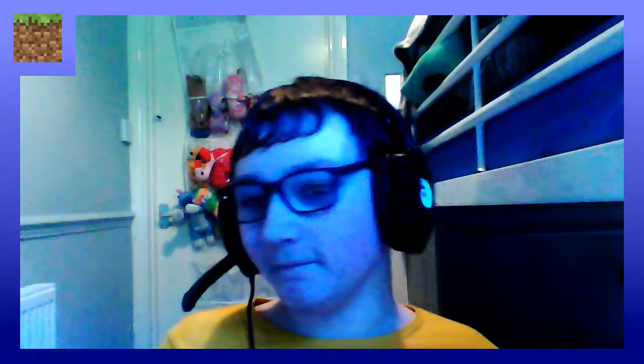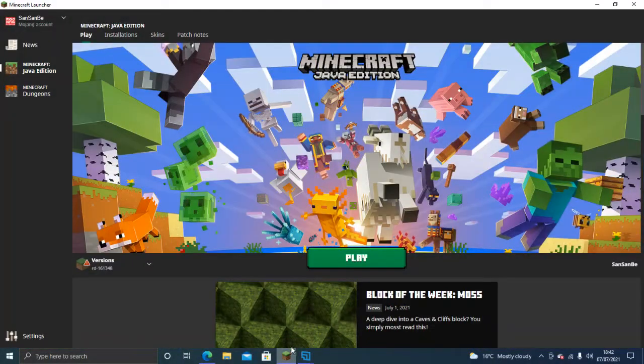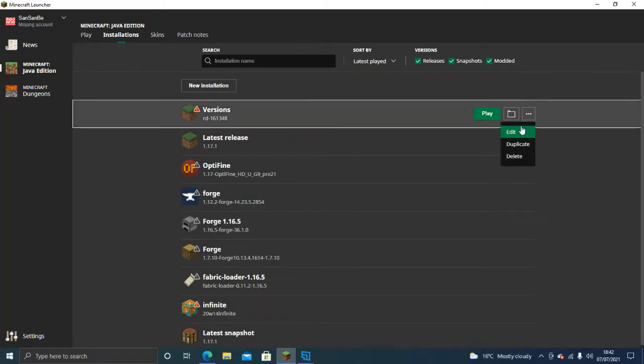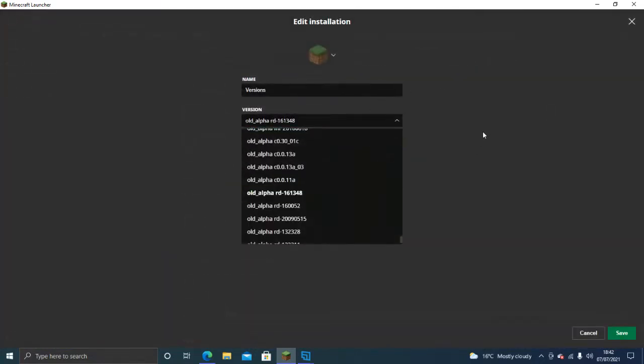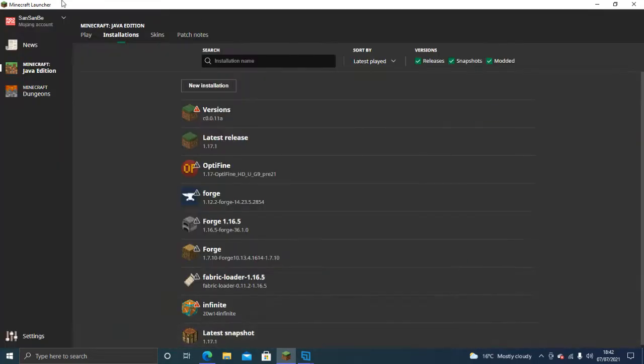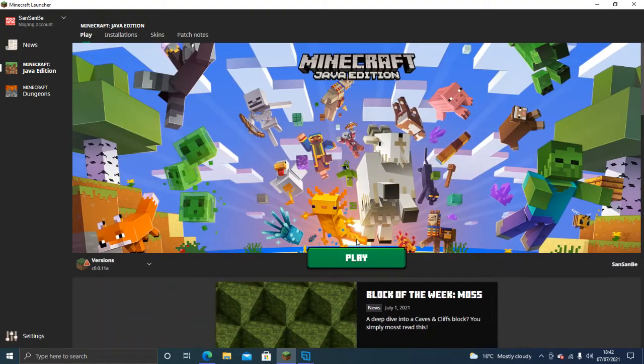Hey everyone, welcome back to another Minecraft versions video. I'm going to navigate to this, click on this, and edit this to go to the next version. According to the wiki, this was the first available version of Minecraft to be played.